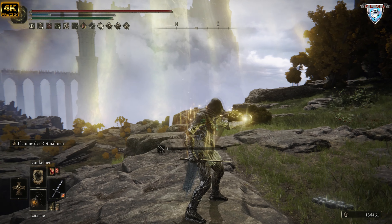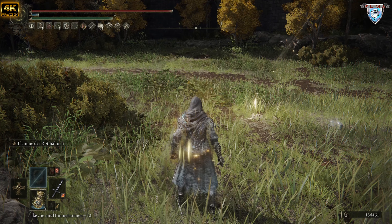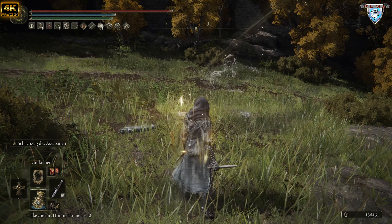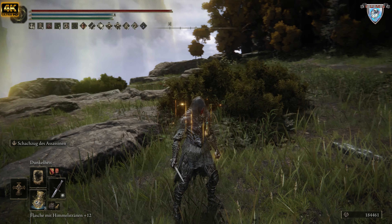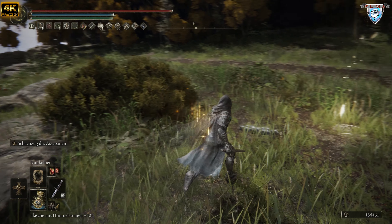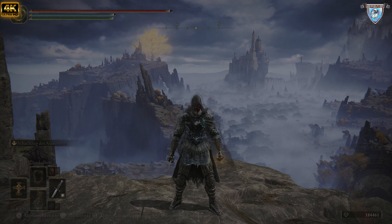Hier ist auch eine Möglichkeit, euch unsichtbar zu machen. In diesem Nebel seid ihr unsichtbar, aber der hält nicht lange. Deswegen empfehle ich etwas anderes — und euch wird es bestimmt schon aufgefallen sein, dass ich hier einen ganz normalen Dolch habe. Genau dafür brauche ich den — so mache ich mich viel besser unsichtbar. Die Kriegsasche heißt Schachzug des Assassinen.